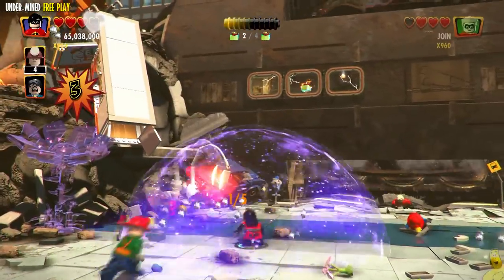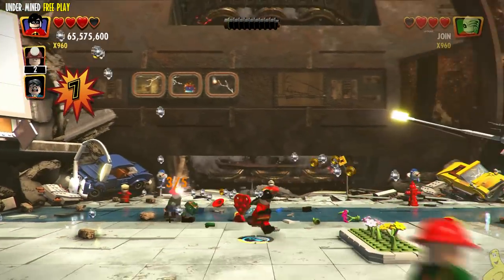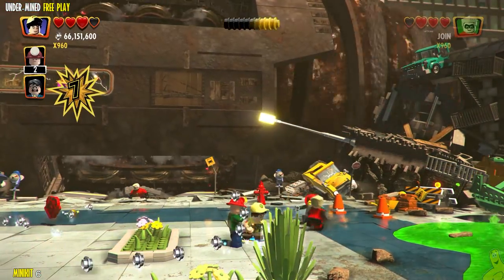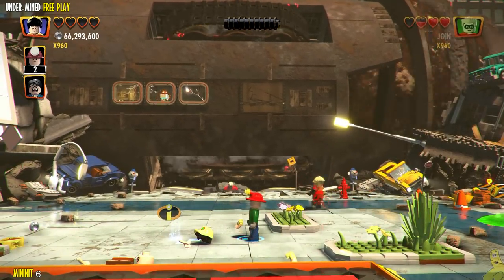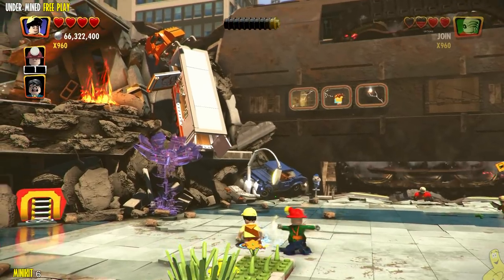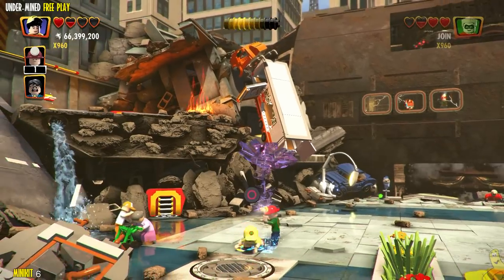There's one more Incredibrick inside the side of the giant machine, making four total required. We also have another minikit here. Before we get too far, switch to a character with a tracking ability. I kind of assumed you've been following along, have free roam done, and have all the Pixar characters too, which would give you the tracking ability.